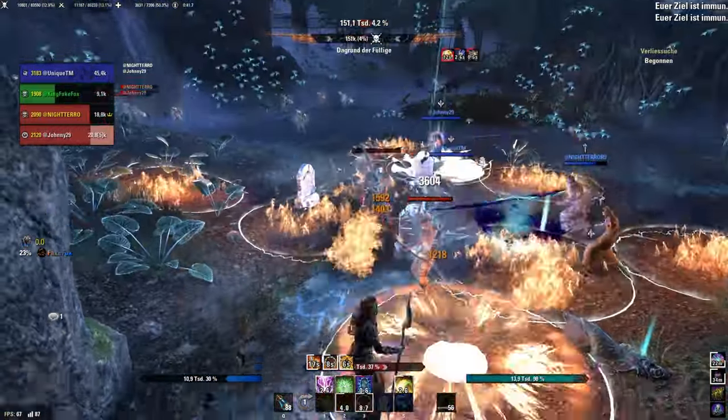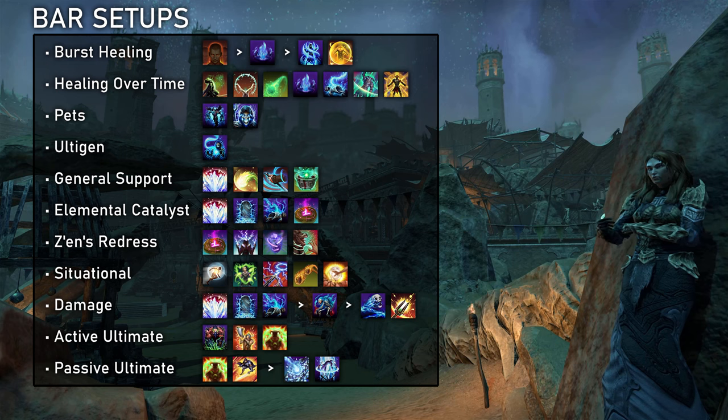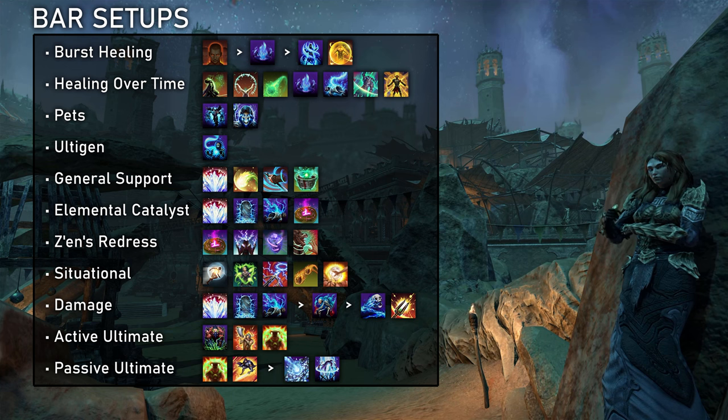Now moving on to the builds. I start out with determining how much burst healing I need. Ideally I just want to use Combat Prayer, but sometimes I need additional skills. My most efficient option here would be Life Amid Death, but Render Flesh and Healing Ward might situationally be needed instead. Next, I sort out my healing over time — the actual source of most of my healing power. This almost always consists of Energy Orb and Illustrious Healing. If I need a third AoE HoT, I choose between Life Amid Death in more chaotic fights for the burst healing, and Restoring Tether in more static fights. For dungeons and movement heavy trial encounters, I also like using Radiating Regeneration. With the Ascending Tide patch, Echoing Vigor and Ring of Preservation also became viable depending on the stamina sustain.